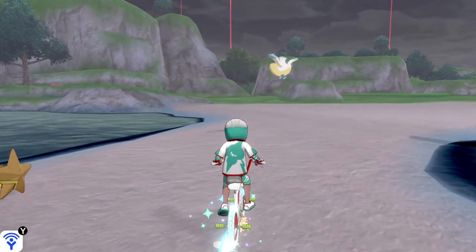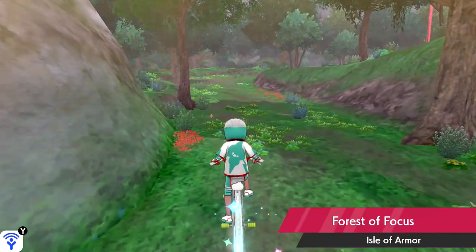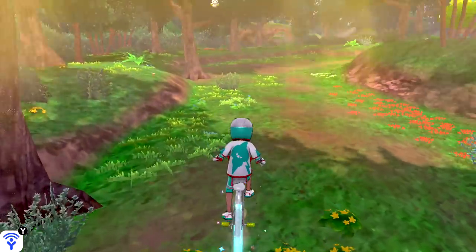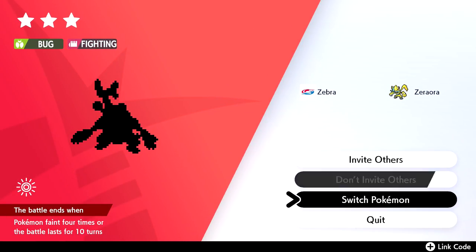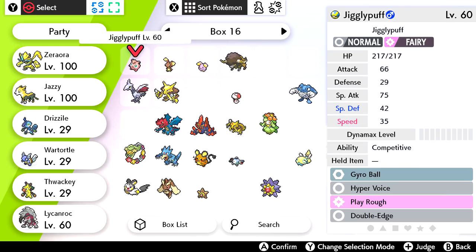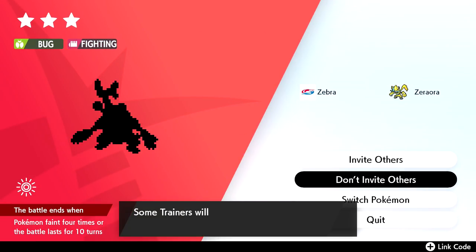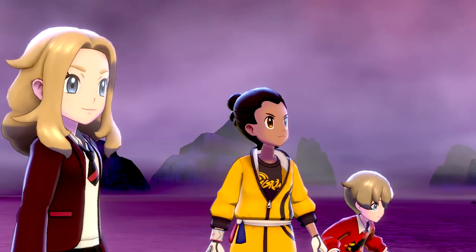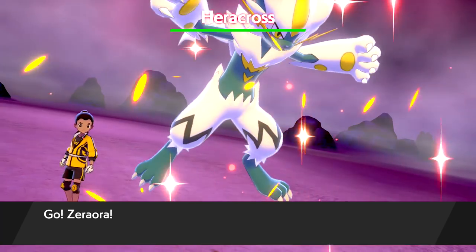We're at least closer to the battles now. I want to focus on getting Max Mushrooms more than battling right now. There's a Terracross — Bug and Fighting type — so I should switch to Dot for the Fire-type advantage. My whole team is disorganized and I need to work on that soon. I accidentally press the wrong buttons but Zorora should handle it anyway — it's only a three-star battle. We have a Fire-type move so we might be fine.